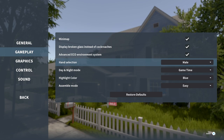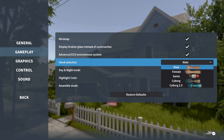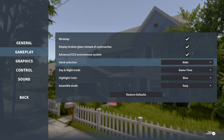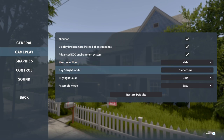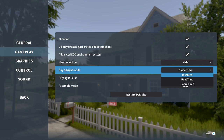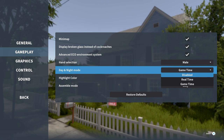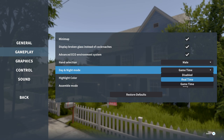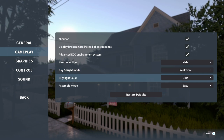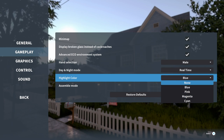Also, you can change the hands — male, female, Santa hands, Cyber, Cyber 2.2. I just left it like this. And also, you can change the time. If you leave it on game time, basically the game will reflect when you play — so if you play at night, in the game it will be night. Or we can put real time as well. Let's make it real time. I like the color — we can change that to blue, pink. I left it blue.